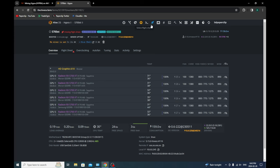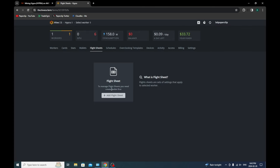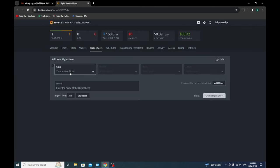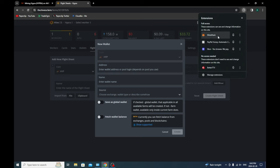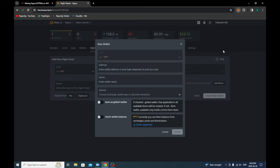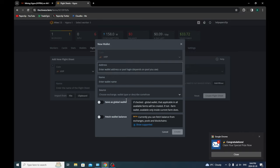Now we're going to create a flight sheet. Go to list, add flight sheet, type, and let's add a wallet. Our wallet is in here — here's our HYPRA wallet. Copy to clipboard, enter address, and we'll call it our HYPRA wallet. Create.